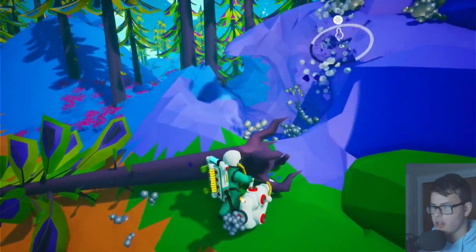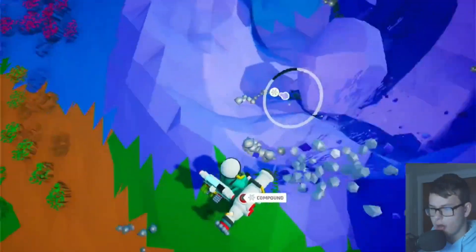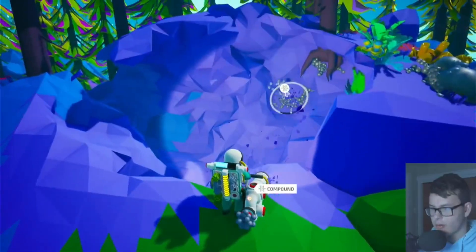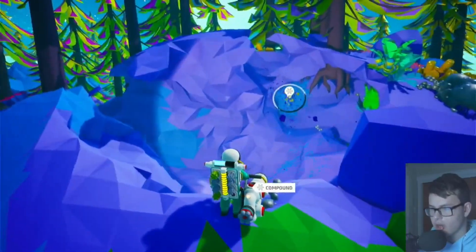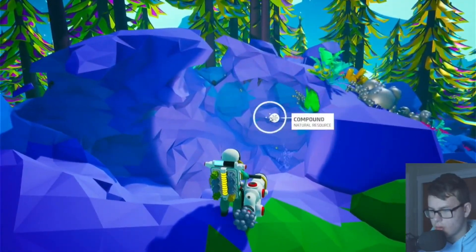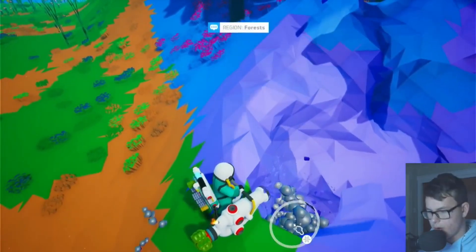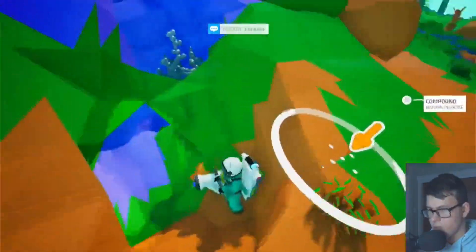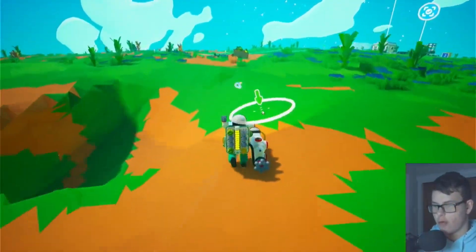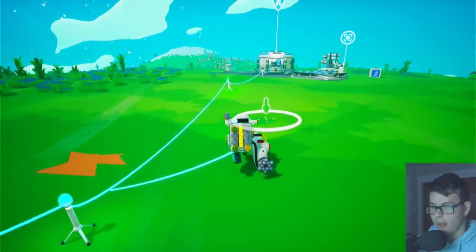Oh, that's a tree — I just knocked a tree over. Sorry, tree. We got some resin too. Let's grab all this good stuff — there's some resin in here and some compound right under my feet too. Okay, I got some more compound. Let's head back to the tethers before we run out of oxygen — and there we go.